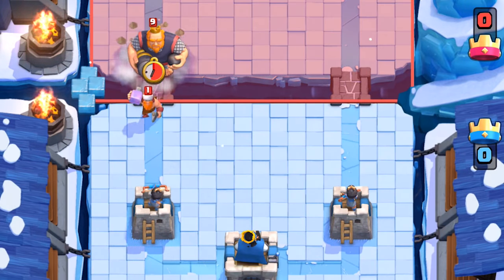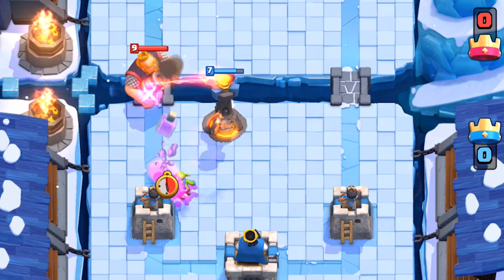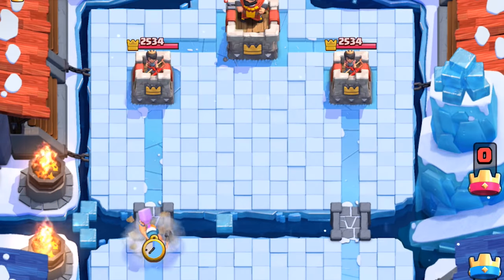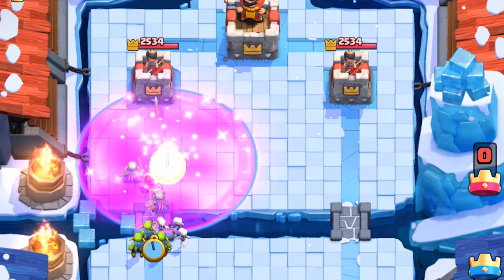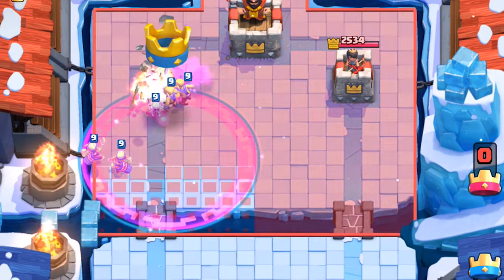If the Lumberjack and the Golem are played together, it's best to address the Lumberjack at your tower — the rage will just be out of range of the Golem. The rage lasts 8 seconds, so you can send in cheap units to chip away. Anything behind the Lumberjack needs to be addressed because once he dies, they'll be raged — especially cheap units like Spear Goblins.